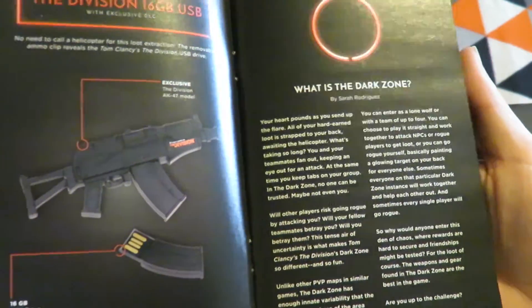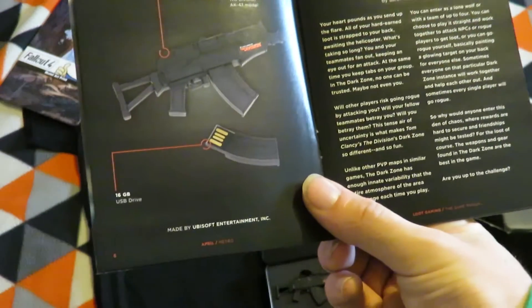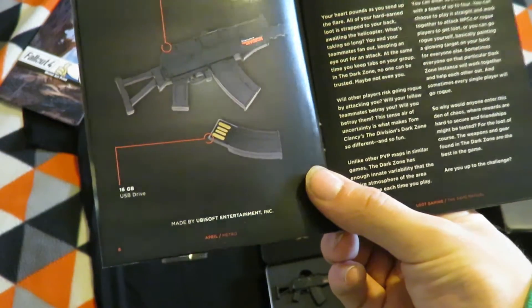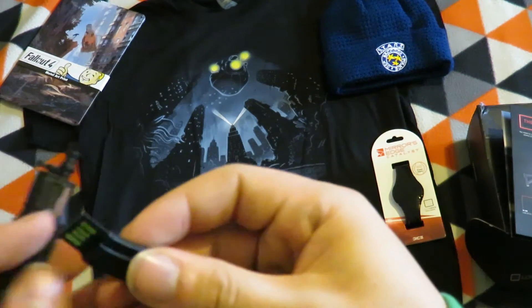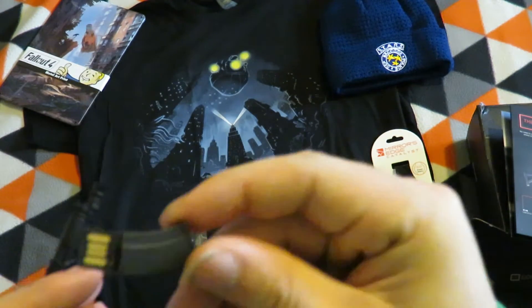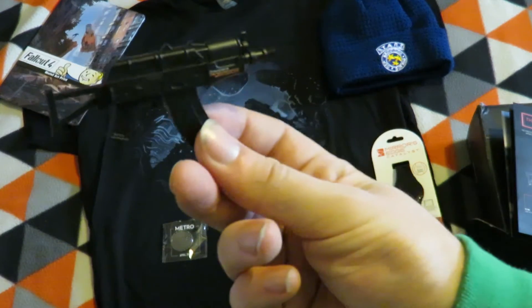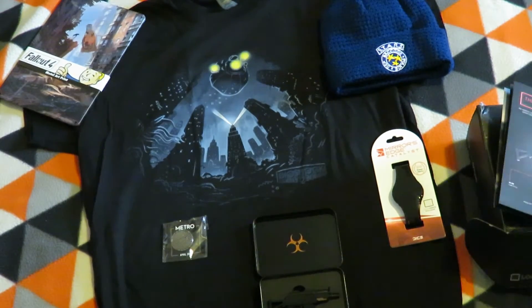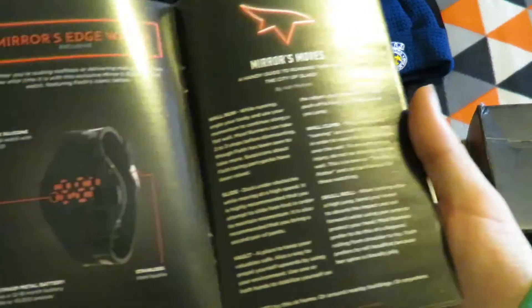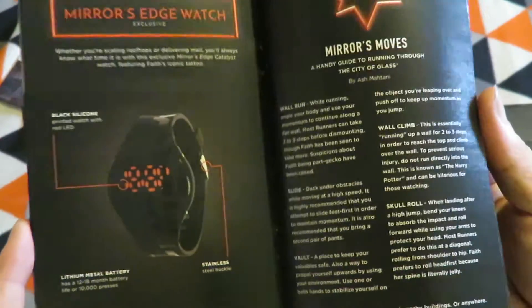Division 16-gig USB — so it's the USB stick, shaped like the magazine. It's a 16-gig memory stick, which actually makes it a lot cooler. And there's a Mirror's Edge watch, which is quite a neat-looking watch.